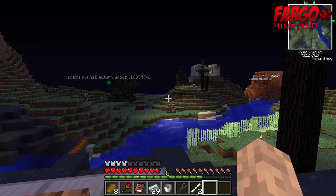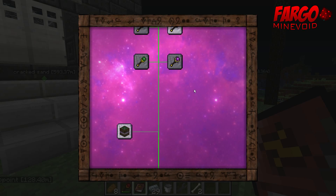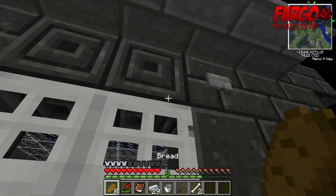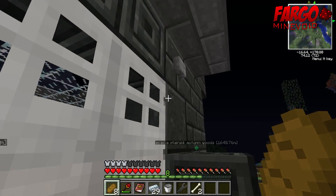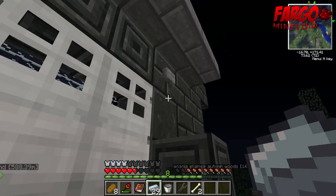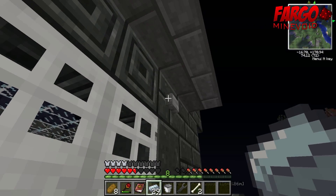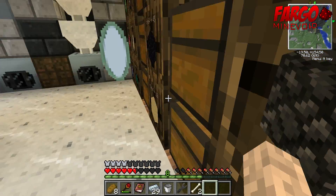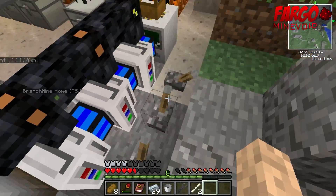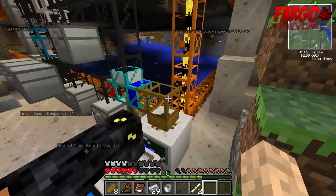I kinda need some wheat, but I think I might have some food. That's all we really got in the Thaumcraft research. Is it actually possible to get through these doors — that's my question. Alright, so I decided something: I'm replacing these doors with something else. I just needed power to work with. Let's go to the quarry and crank her on here again, because I turned it off since I think it's nearing the end.